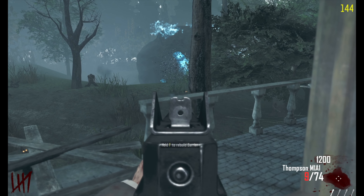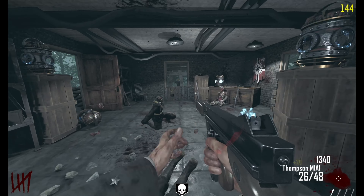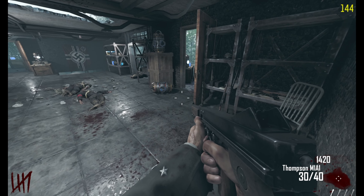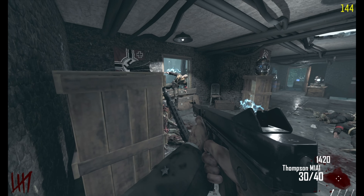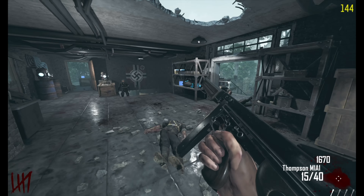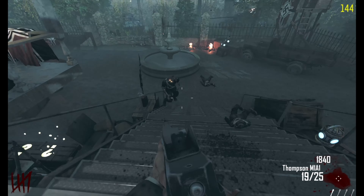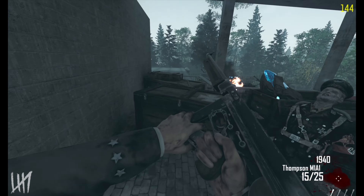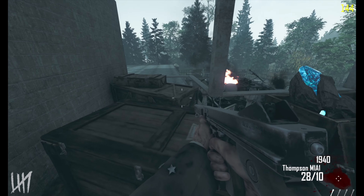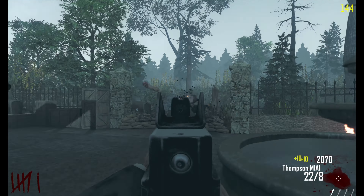Definitely got some slow moving zombies here in the beginning, which is kind of a good thing on a map this small. If zombies are moving quick, I'd probably die pretty quick, so I'm definitely not tripping on that. I actually never played Vanguard or World War 2, so these guns are new to me. But they are pretty cool — this Thompson's pretty nice. I do want to figure out the radio thing though.